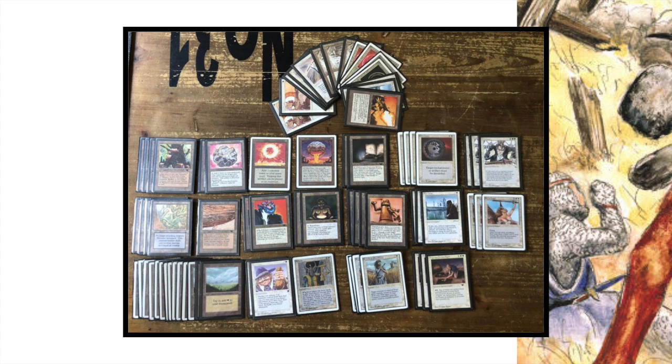Looking at the rest of the deck, we see three Argivian Archaeologists, which work together very well with the Jalum Tome — a 3-cost artifact from Antiquities. Tap it for two, draw a card, and discard a card. Because you know there are three Archaeologists in your deck, you can fill your graveyard with artifacts. For example, you can discard a Triskelion — which is very expensive to cast — and get it back later with your Archaeologist.